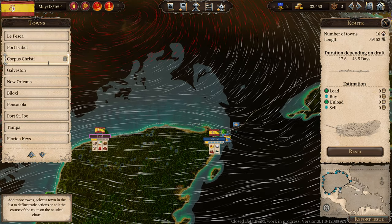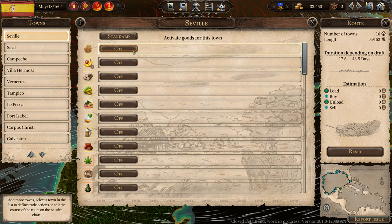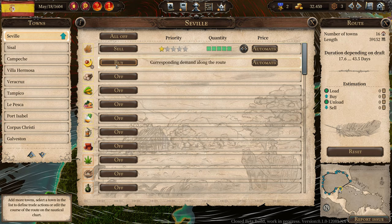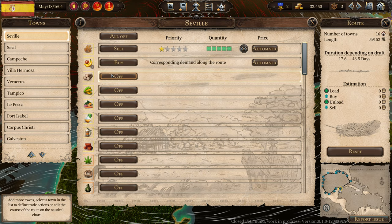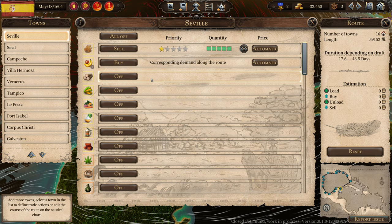Now select all the towns in the list by double-clicking, and then we're gonna sell everything they don't produce and buy everything they produce. What they produce has a little wheel icon. Do that for every city — yes, it's hard work, but let's do that.